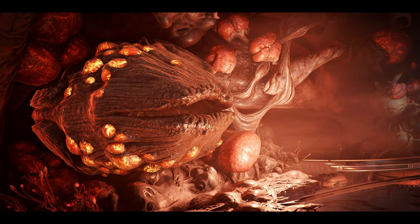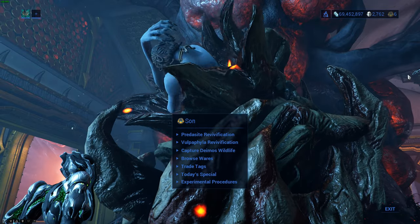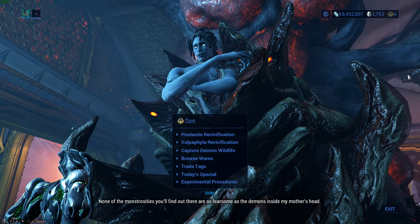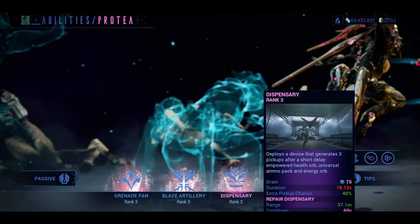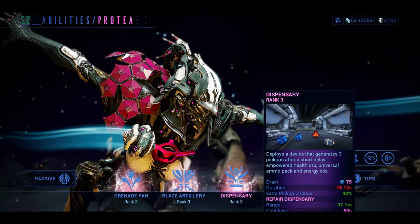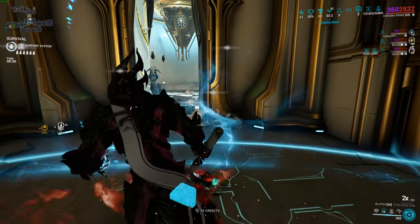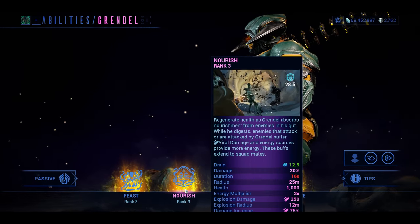This next section covers the Helminth system and abilities you could subsume for free energy — with an asterisk. That means you're gonna want to have installed a Helminth segment, available from Kerc in the Necralisk. That's all related to the massive Heart of Deimos questline, so I'm not gonna spoil too much. The first ability that needs to be mentioned is Protea's Dispensary — this basically solves energy problems for good. There are only two other abilities that help with energy regen but don't provide energy directly, like Voracious Metastasis and Grendel's Nourish.